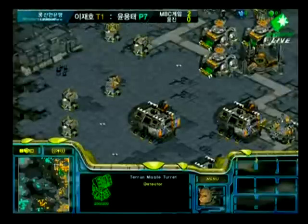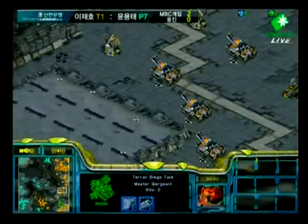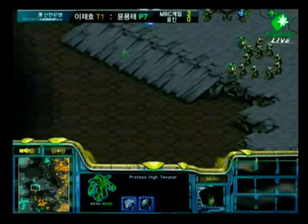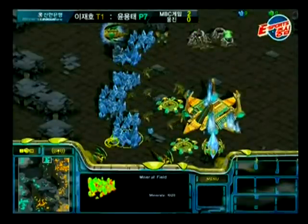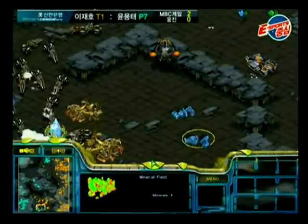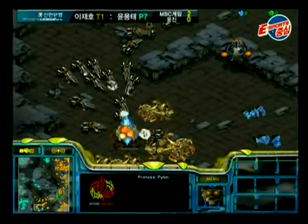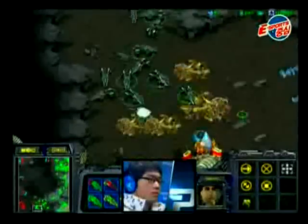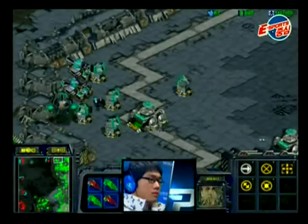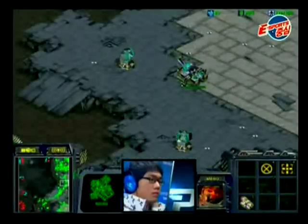Light is playing very conservatively with his last forces and no mining. He should totally mine however many minerals there are at that natural expansion used to block. It looks like he is gonna move in here and take out the 6 o'clock position — he's probably gonna be able to run in there with some SCVs and mine a little bit of minerals. He's gathering up SCVs and sending them out over there.